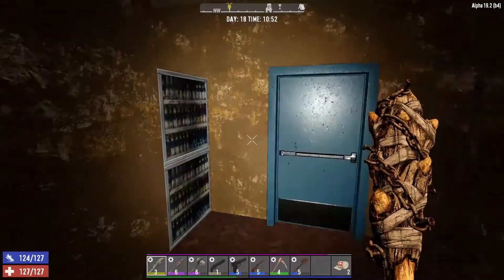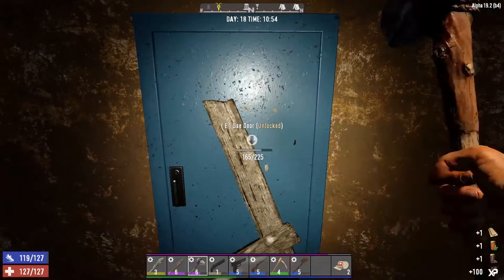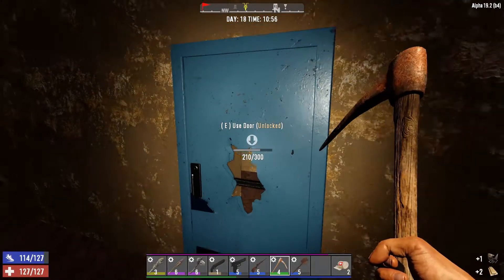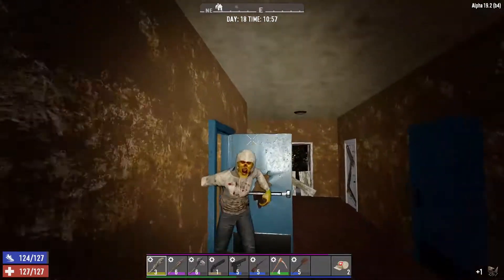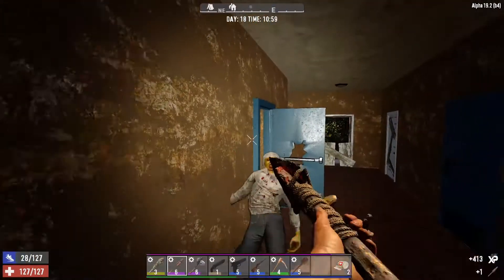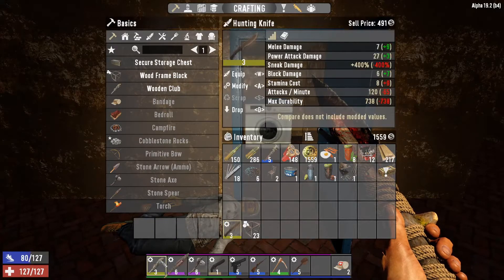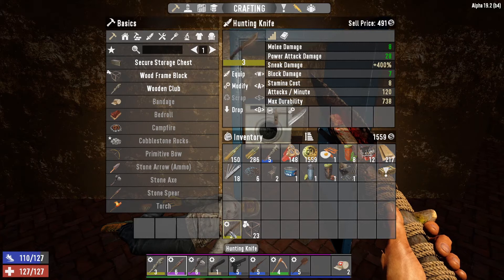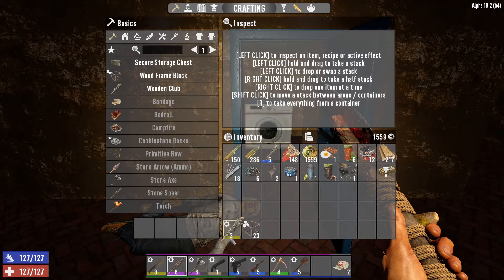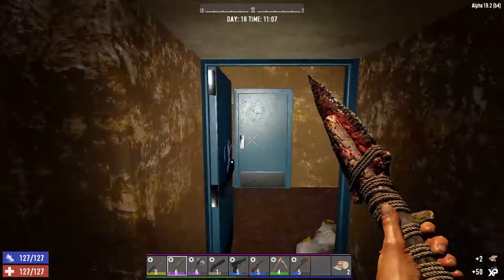This is gonna be a lot of work — oh geez, what did I get myself into? That reminds me, I think I wanted to switch out my club for my knife here. Now the knife doesn't do as much damage as the club, but it does have the added benefit of bleeding. Yeah, I think I'll try knife and spear for a little bit, switch it up — the club's getting a little old.